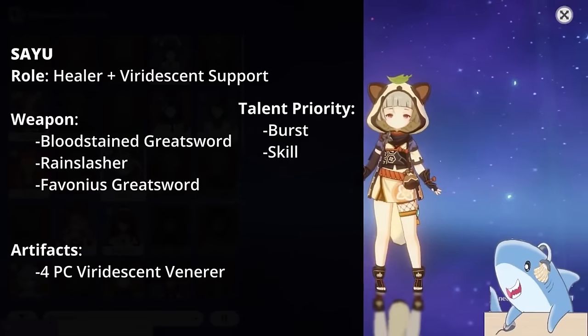Chongyun. Chongyun functions best as a burst support. Build him with the Favonius Greatsword to refund energy to his team. For talents, focus on Elemental Skill and Burst; Auto Attacks are not worth leveling. For artifact sets, you can run 4-piece Blizzard Strayer since he's Cryo, but I prefer 4-piece Noblesse Oblige to give your team a 20% attack buff when he uses his Elemental Burst. Main stats: Crit Rate or Damage Circlet, Cryo Damage Goblet, Attack% Sands. His energy cost is only 40 and his Skill generates many particles, so Energy Recharge Sands is usually unnecessary.